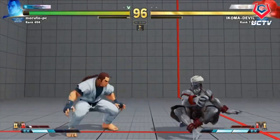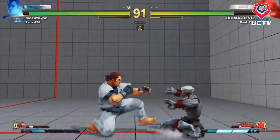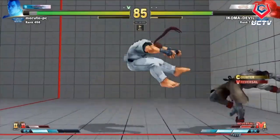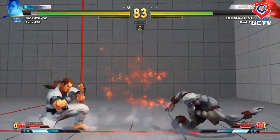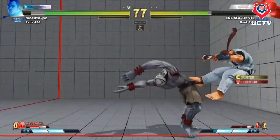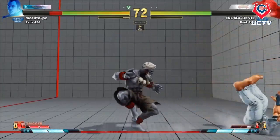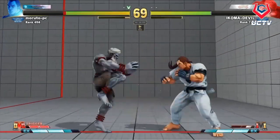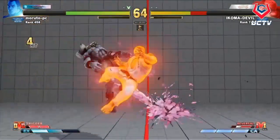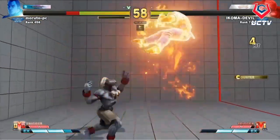From a certain range Dan doesn't really have a lot to say — no air Dan Kick in this game, his fireball takes a while to charge up, EX Dan Kick doesn't go as far as in the last game. But once you're in close range he just gets to press buttons. Smart of Dogra to block the Dan Kick standing, because if you block it crouching it takes another frame or two for Dan to get there, making it more plus on block.